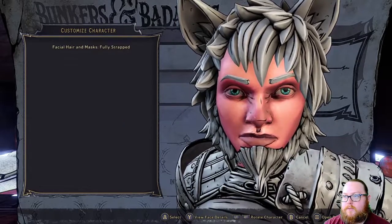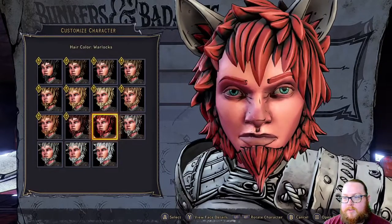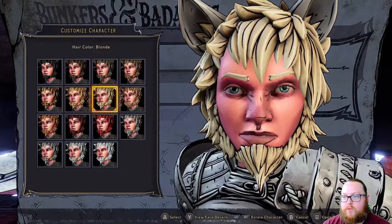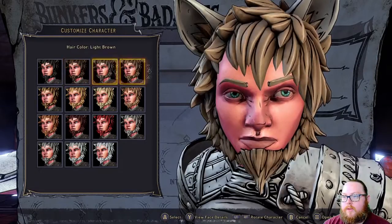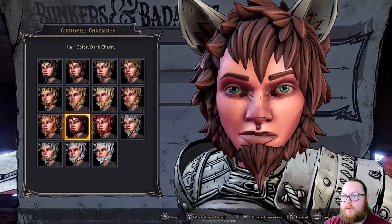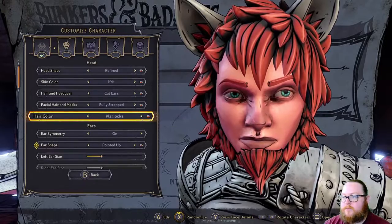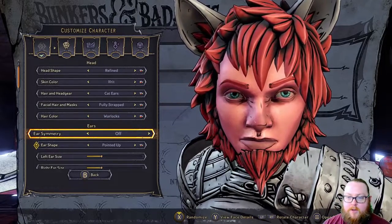This one right here — 'Fully Strapped' — over the hair. For hair color, here are all the different options. There's quite a bit here and you can choose whichever one you want. They don't have any wacky colors right now — that may be something you can unlock later, but right now it's these basic colors. I'm going to go with 'Warlocks,' this bright red color.